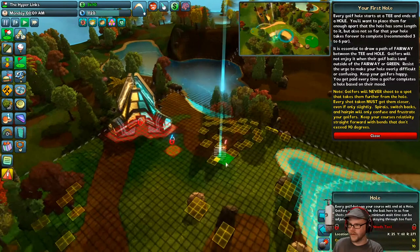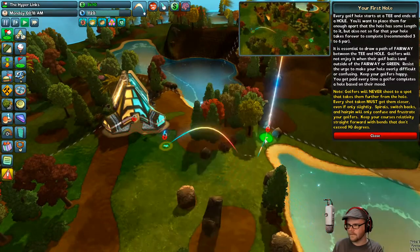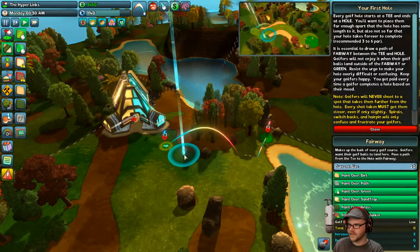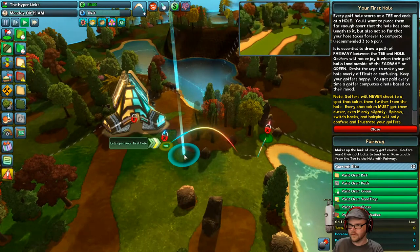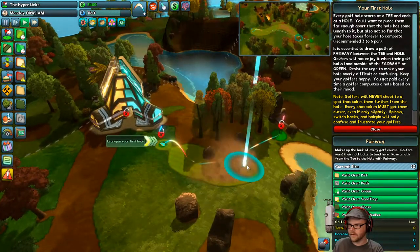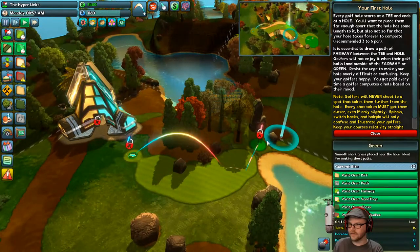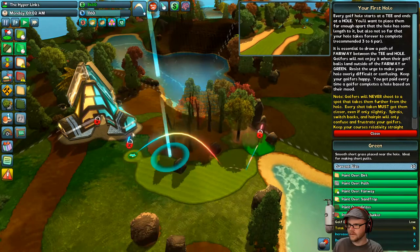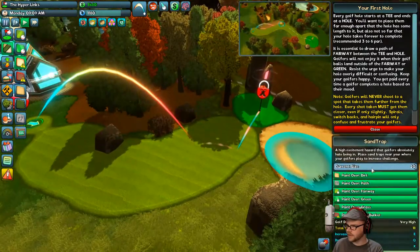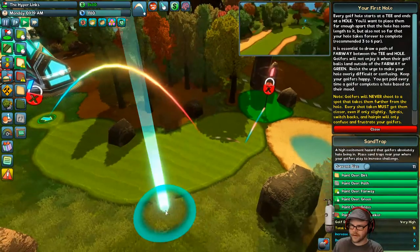Build a fairway. I'll need a hole next — like a hole over here, like that. Get ourselves a fairway. It's so futuristic. Let me get the fairway in, like that. Let's get a little bit of green on there. There we go. Ooh, look at that — sand trap? Can I make it smaller? A little sand trap right over here.